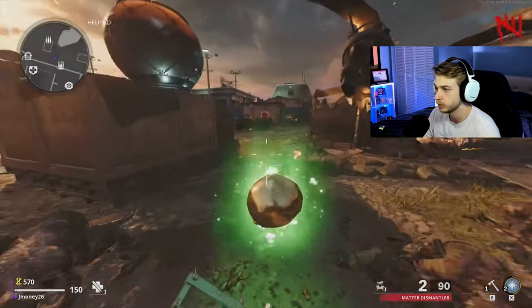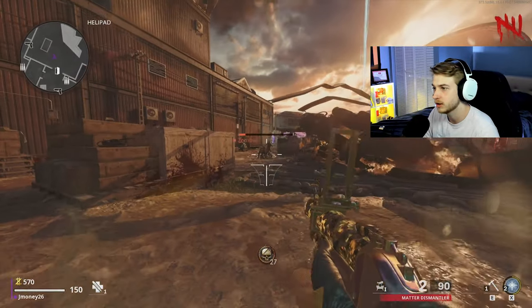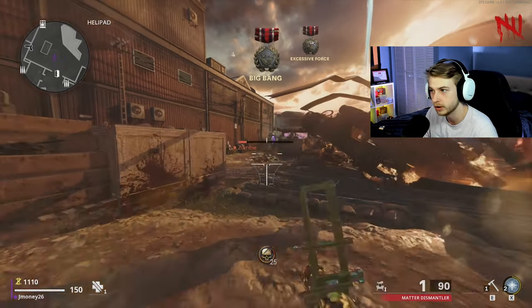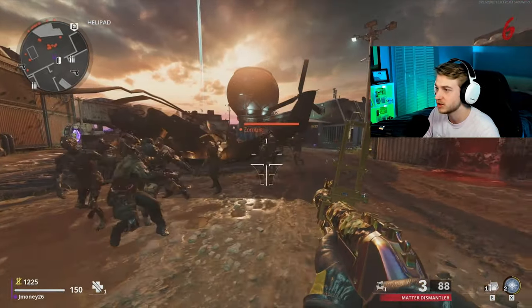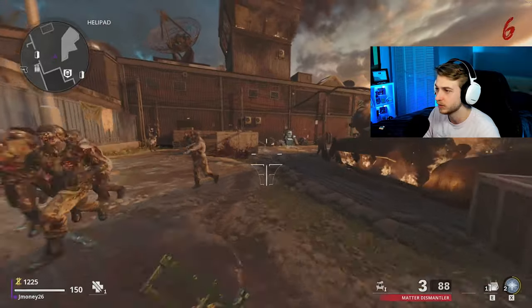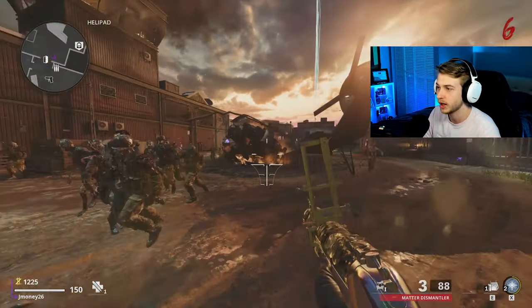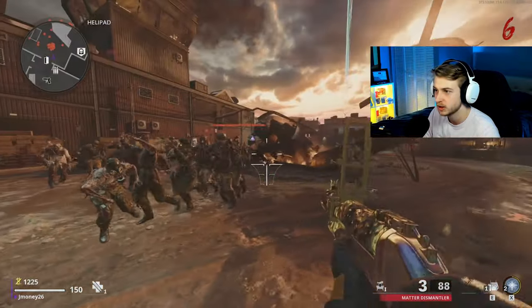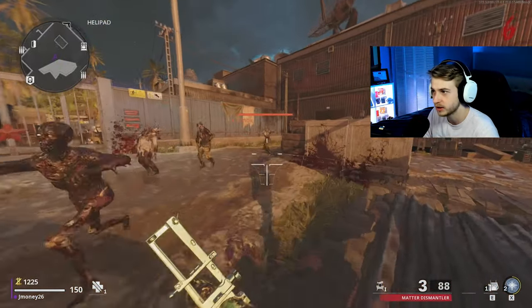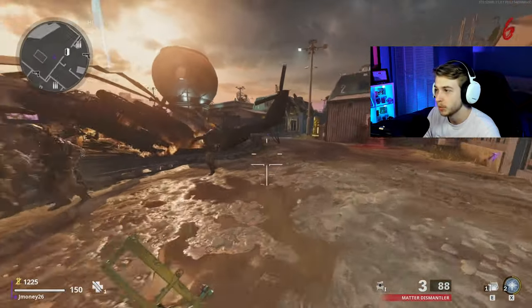Yeah, just took out a whole group. If it didn't take them out it made crawlers, and now that we got insta kill they're all gone — except for this little guy. Training in this game is so easy compared to Black Ops 2. I've been playing Black Ops 2 — I've actually been practicing a little bit on Origins because I want to actually get far and eventually be able to do all these old easter eggs.